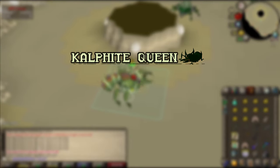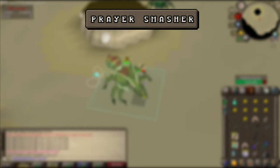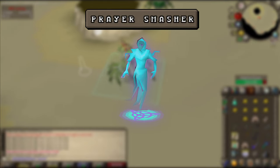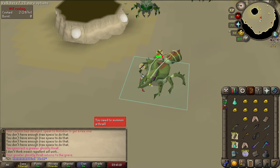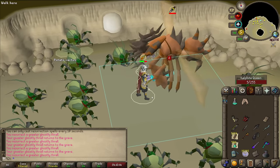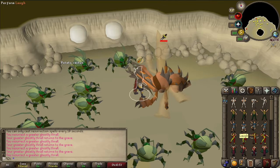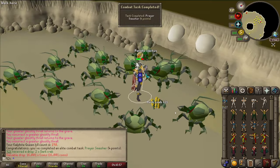Now we'll be doing one of the most exotic tasks of the video. At the Kalphite Queen we're supposed to kill it using a Verac's Flail but we don't have one and we're not grinding barrels for this. The alternative is to kill the Kalphite Queen using only troll damage while flinching her with a fun weapon. You need to kill both forms using only troll damage, flinching every 3 attacks or so, and after 5 to 15 minutes you get the task complete.